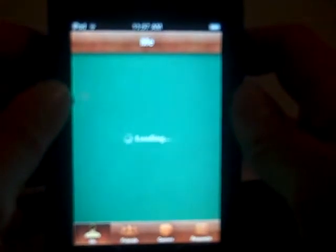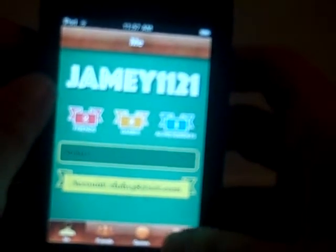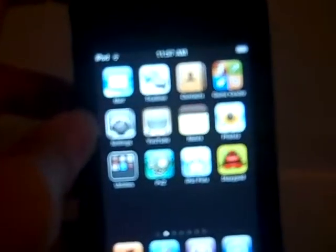Most of the Game Center games you have to buy, so I think it's just a ploy to get you to buy stuff. And then friend requests — if anyone adds you. When you click add, it just brings you the same thing. So you can add me as a friend: Jamie, J-A-M-E-Y-1-1-2-1, if you want to. And that's pretty much Game Center. Bye.